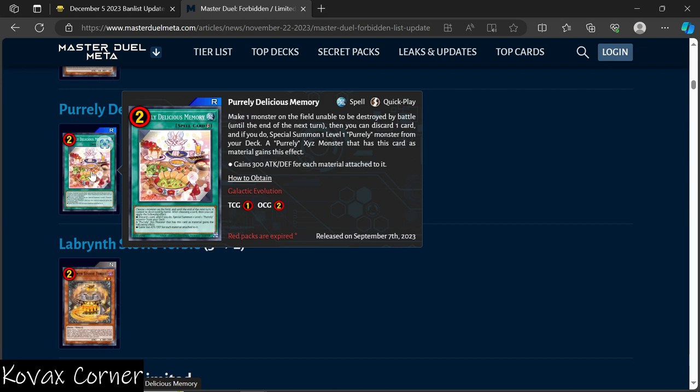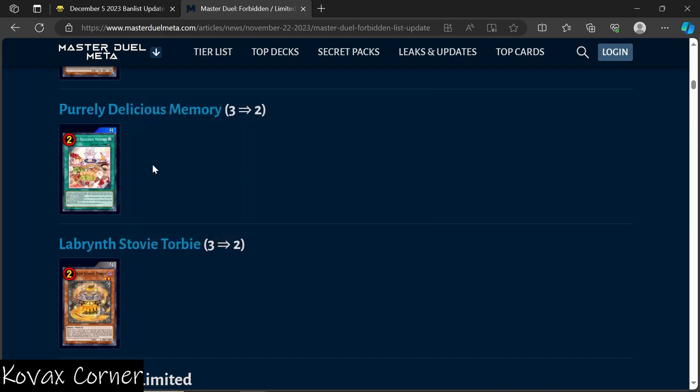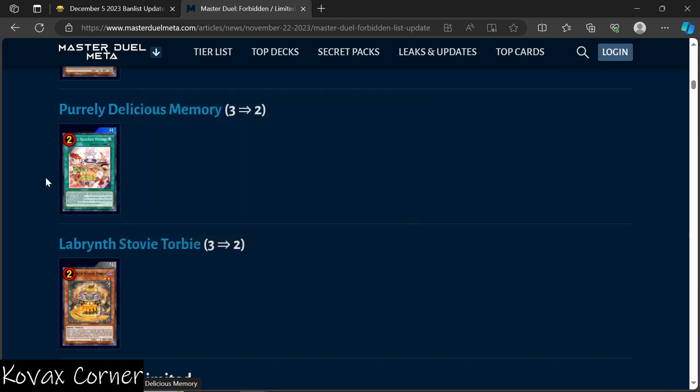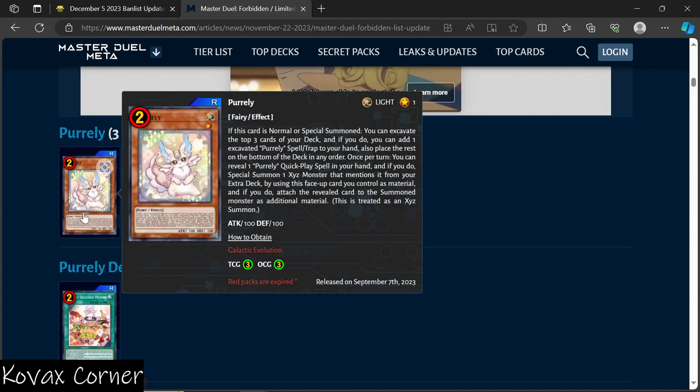Purrely got hit — TCG, OCG, and Master Duel pretty much across the board. Purrely Delicious Memory makes one monster on the field unable to be destroyed by battle until the end of the next turn, then you can detach one card, and if you do, special summon one Level 1 Purrely monster from your deck. A Purrely Xyz monster that has this card as material gains 300 attack and defense for each material attached to it. People were attaching like 10 to 12 materials to a Purrely. I'm surprised they're only lowering it to two because in TCG it's at one.